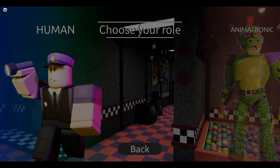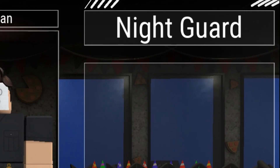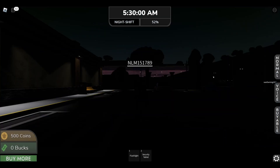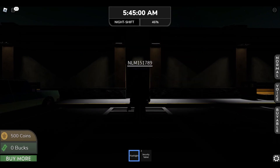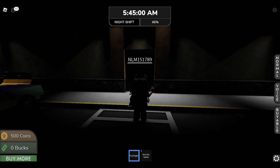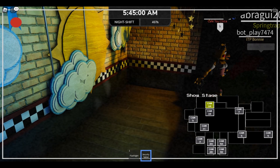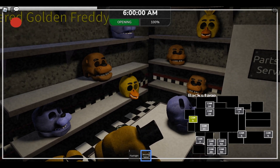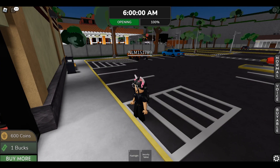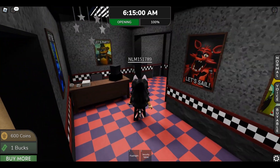Since I don't own any of these yet, let's go ahead and play as a human first. I'm going to play as the night guard. It's 5:30 in the morning — pretty early, so it should open soon. It's really dark. At 6 AM, let's walk around and see what we can find. I can hear all of the animatronics, that's for sure.